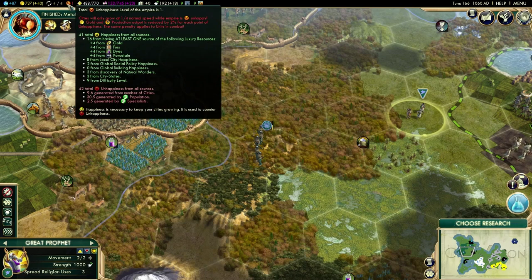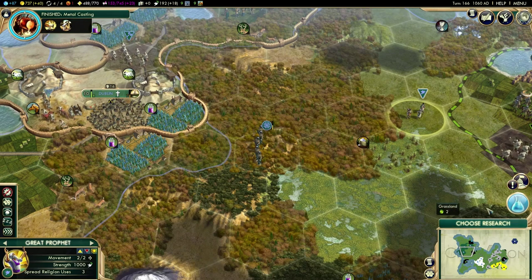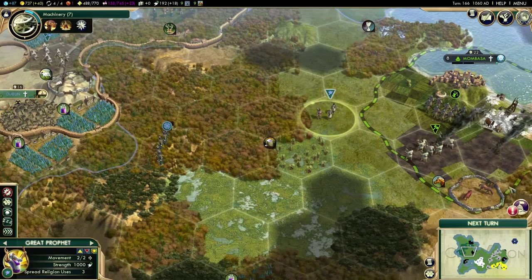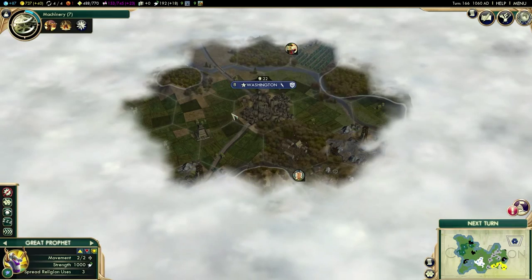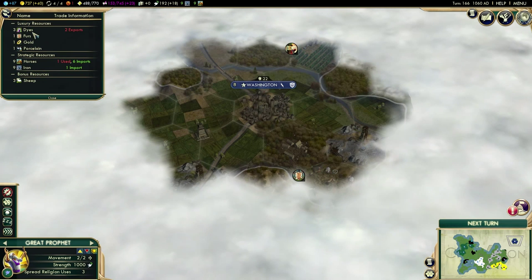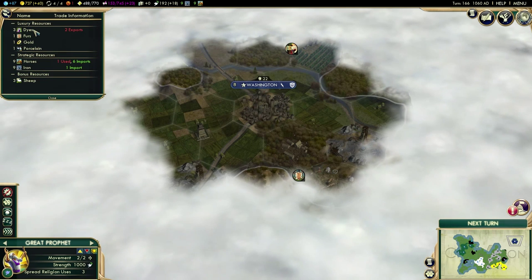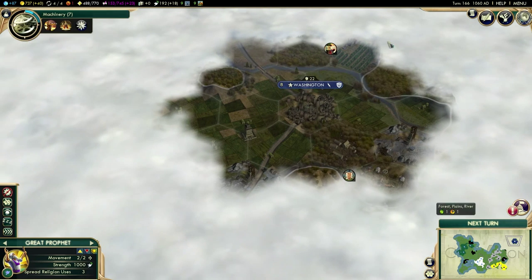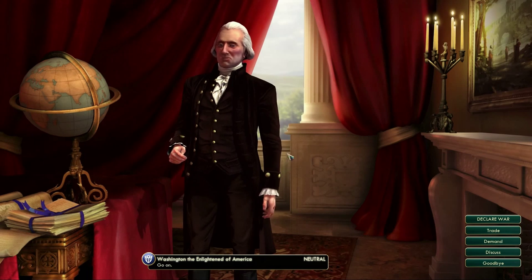We now have an unhappiness of one, which is not a good thing. We said we were going to go for machinery — let's check on that. We know we've still got a spare dyes that we can export, so let's see if anyone wants dyes from us.